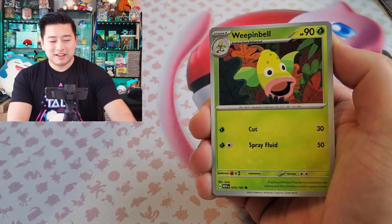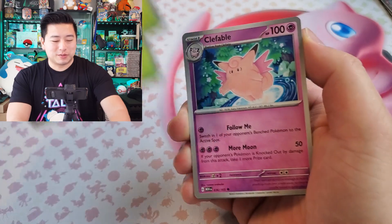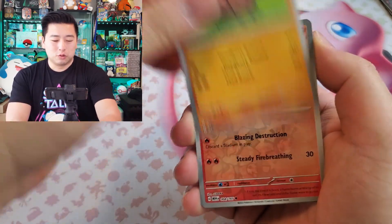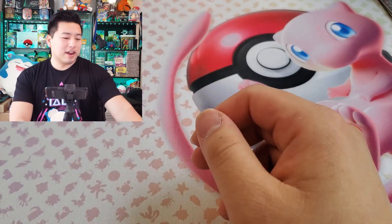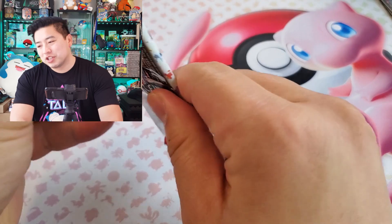No food at the beginning of this video, sorry guys. I've been eating but I keep forgetting to record it. Charmander, Lickitung, Staryu, psychic energy — alright, come on second half of this Ultra Premium Collection, can we make out well today?